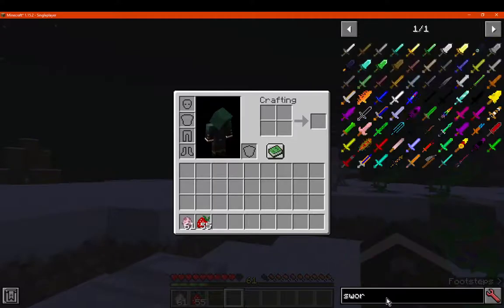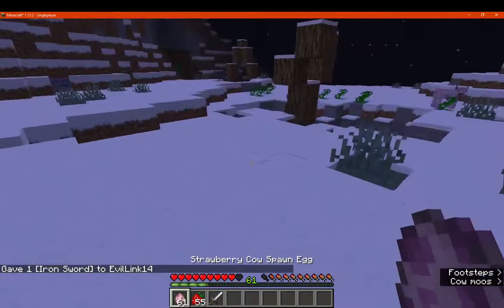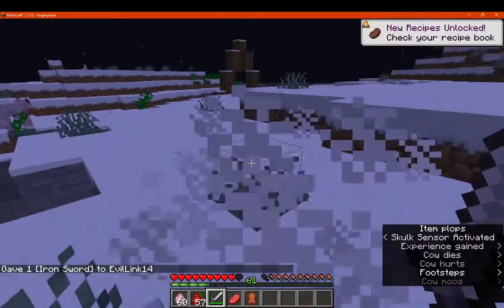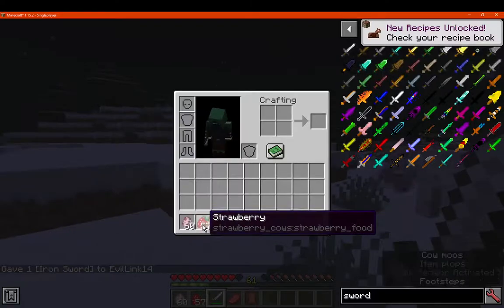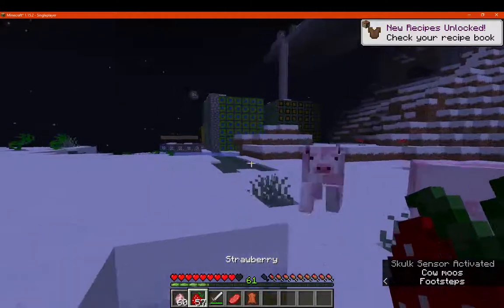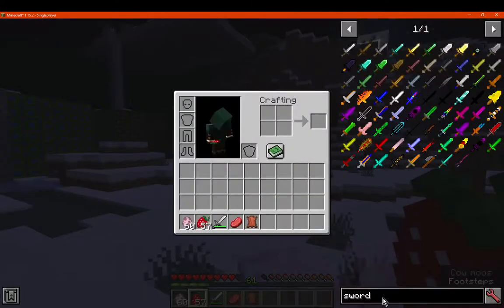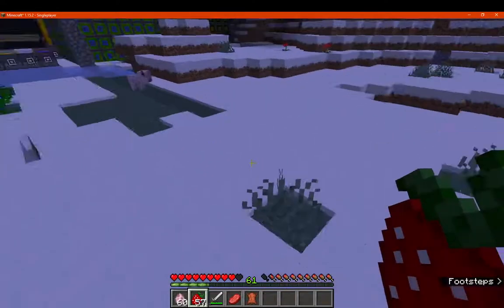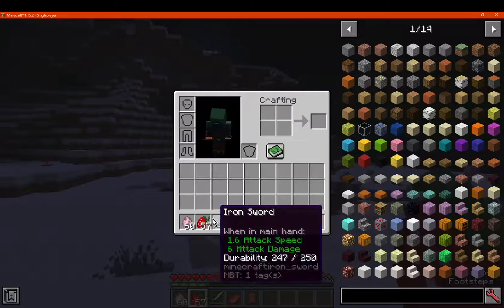The other thing to cover is that you get Strawberries from them, along with Leather and Beef, which is interesting. They'll follow basically the drops that they have, because the creator just wanted to keep consistent with the few things they had available, instead of putting a crop or some other means of getting them.